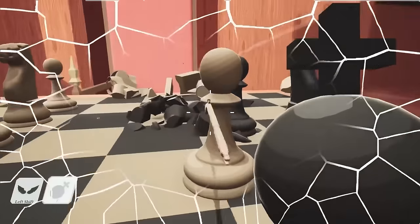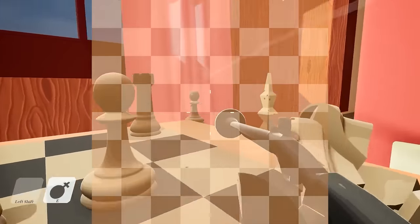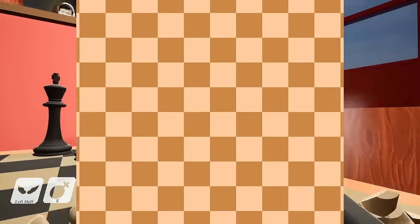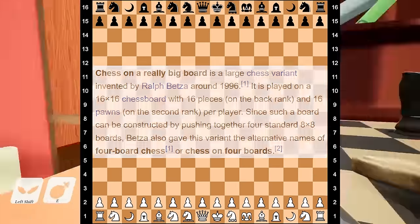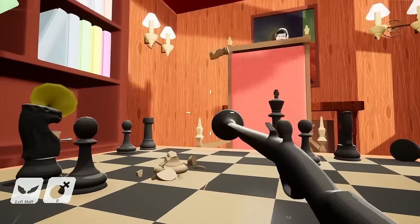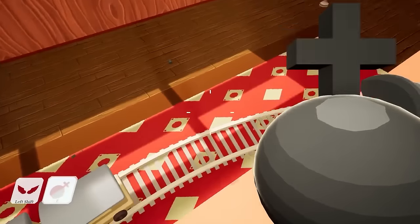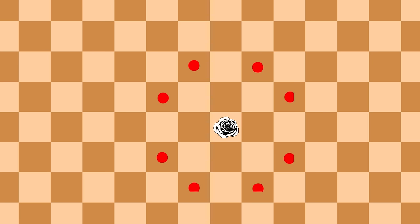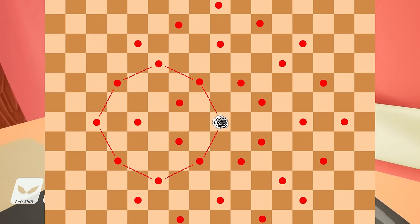Okay, listen up. This list has been pretty tame so far, but get ready, cause I'm about to kick it up a gear. The pieces have to be from a chess-like game with otherwise minimal changes to the chess rules. Something like chess on a bigger board is fine, but something like laser chess is not on the table. Speaking of big boards, here's something that can really take advantage of some extra space: the rose. It moves like a knight, but it can keep going in a circular direction, and if the path is clear, it can end up where it started — a very nifty way to skip a return if you need to.